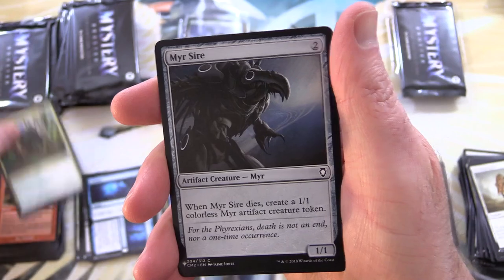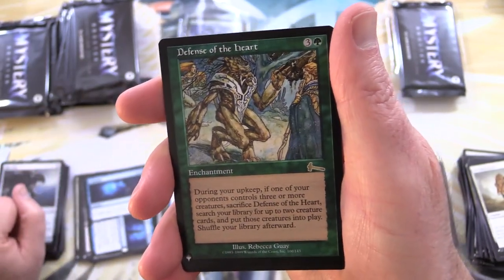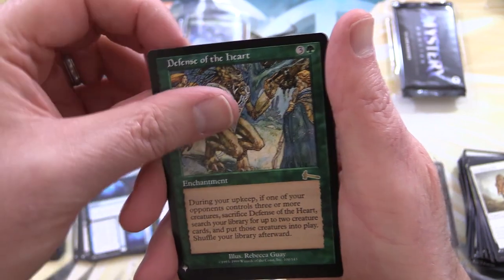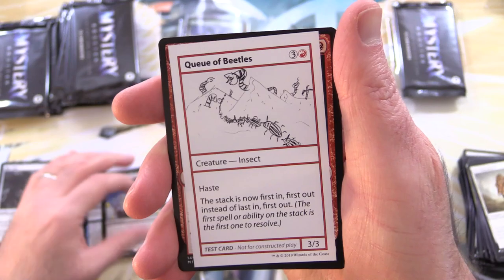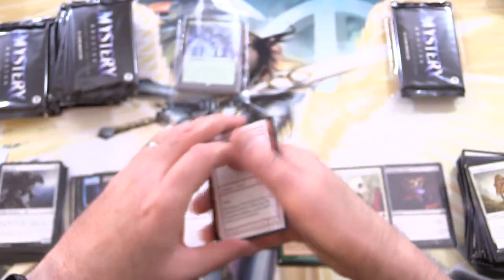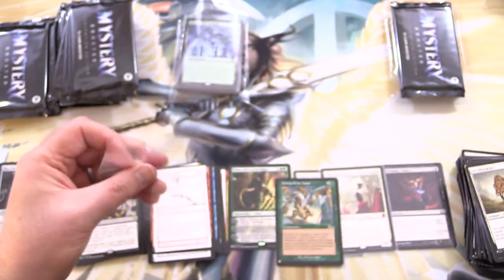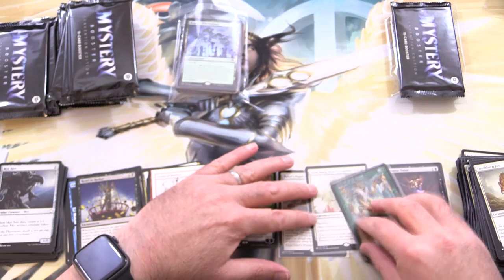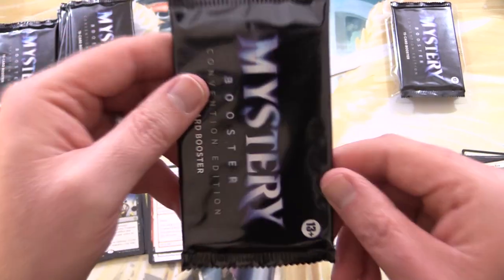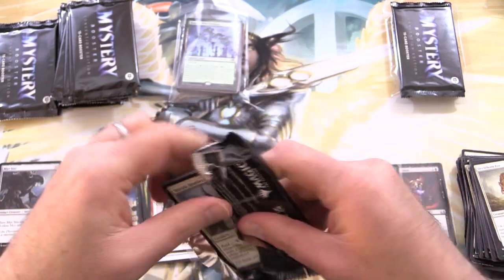We've got Unflinching Courage, Mire Sire, and Defense of the Heart — what is going on? Nice. And Revel in Riches, along with a queue of Beetles. Defense of the Heart is another great pull. Some of these boxes have not been fantastic, but others like this are really cranking out the hits. I am well pleased with this one.